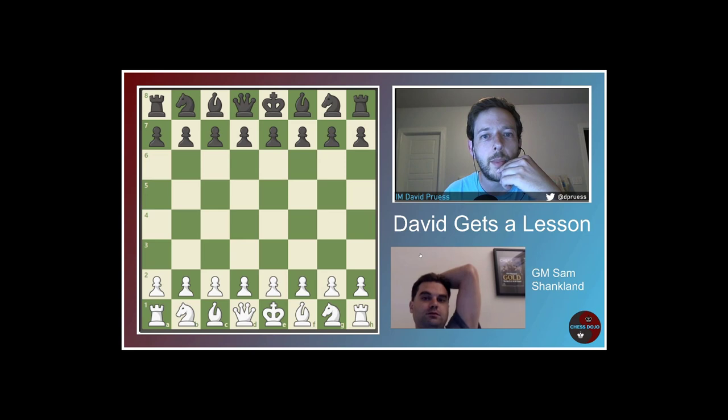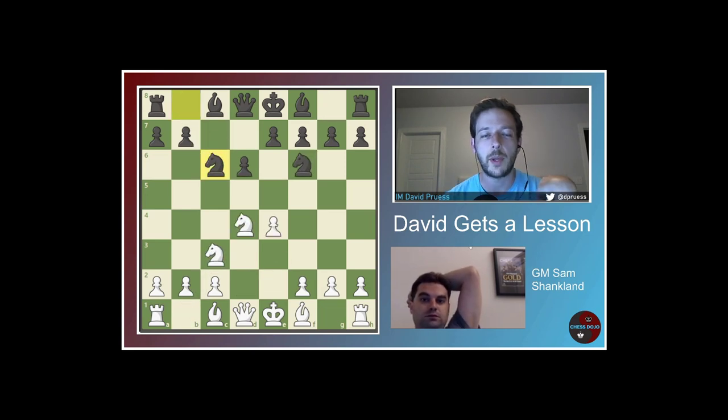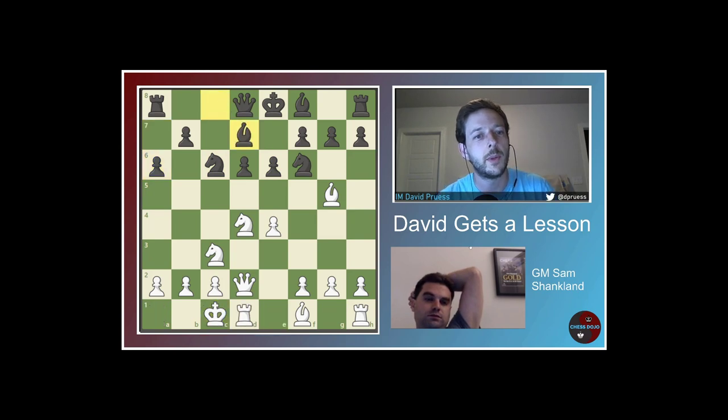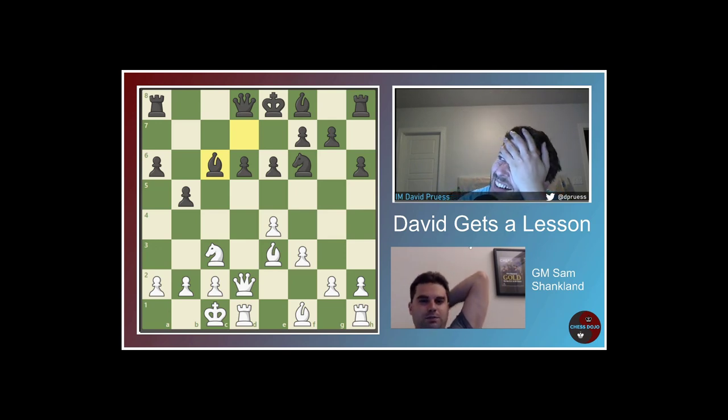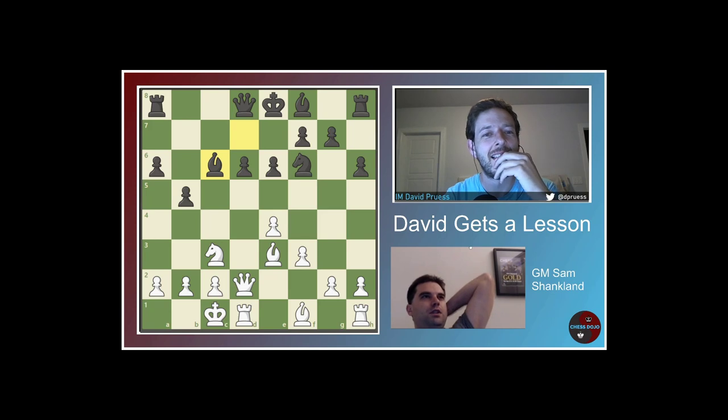So the first position, Sam, is from the Richter Rauzer. I'll show everyone how we get there quickly, although you'd recognize it if I just went to move 14. We even talked about this before the match, right? Yeah, but I think something got lost in translation, because here you were playing Knight e2 to d4. Yeah. I think that is often the right plan, and here it's the wrong plan.